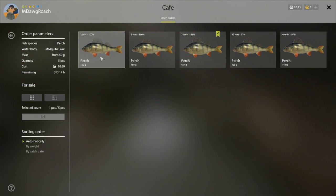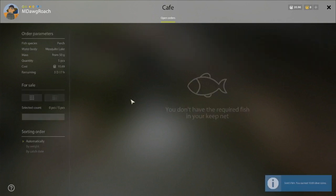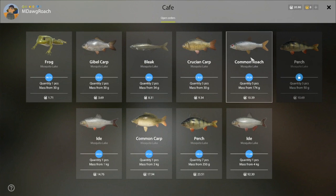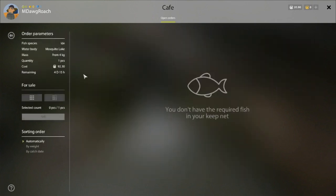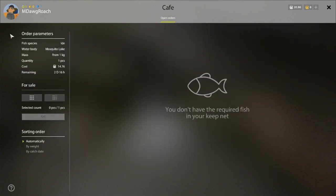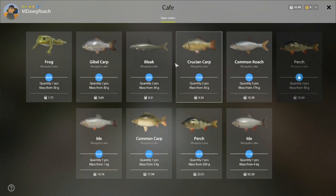The perch order is still here and we can do all five of them. If you hold Control down you can select more than one fish, but if you hold Shift down you can select a whole row — select the first one and then hold Shift and select the last one. So that's 10 silver for those little perch, which is great. We need one more common roach — we really need to try to do that. This ide order for 92 silver, there's no way we're doing that on our gear. We need one more Gibble, so we basically just need to fish in an active spot to catch some Crucians, common Gibbles.